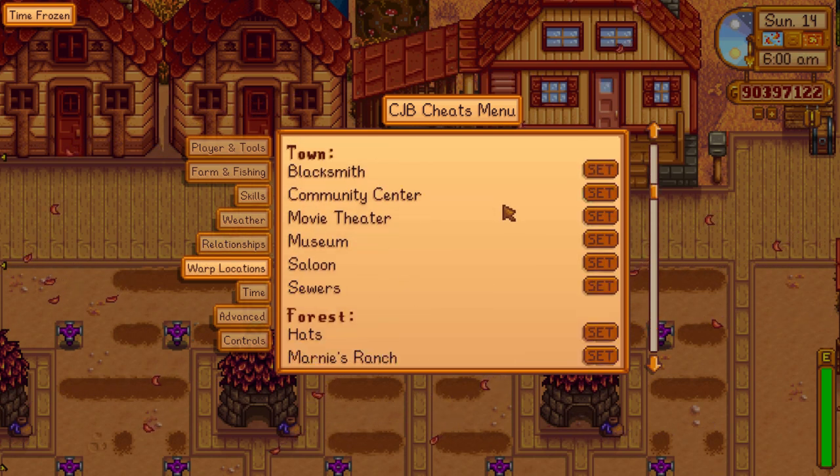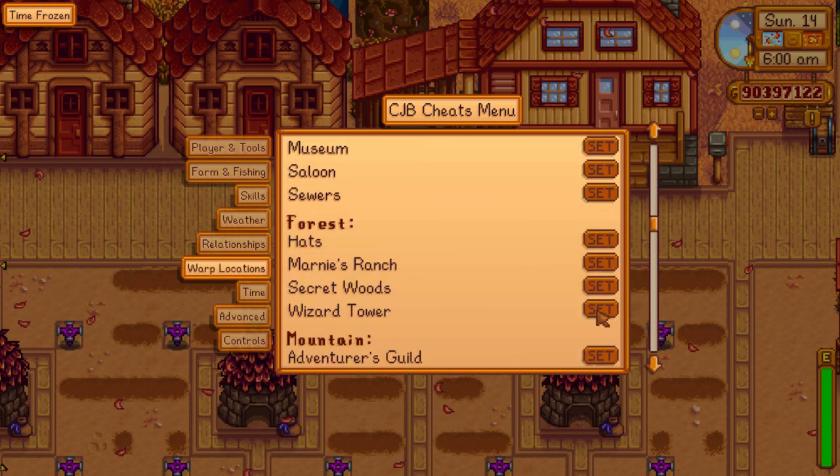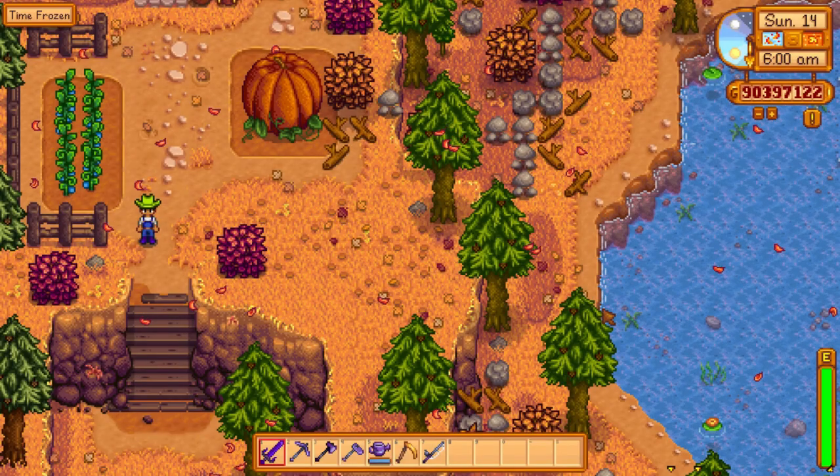Warp locations is again super self-explanatory. I can click on any of these spots — let's say I want to go to the wizard tower — and I'm at the wizard tower.